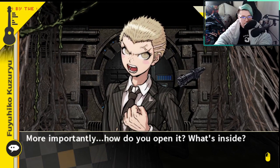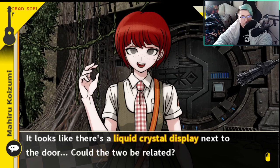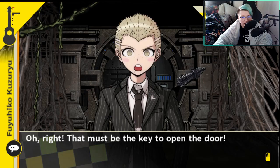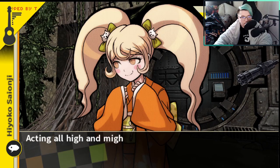Who cares about the symbol on the door? More importantly, how do you open it? What's inside? It looks like there's a liquid crystal display next to the door. Could the two be related? It must be the key to open the door. It's probably set to open when you type in the password.